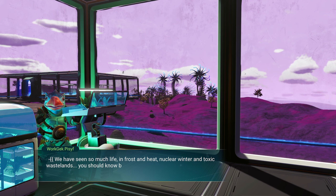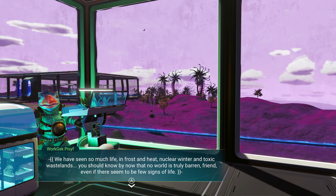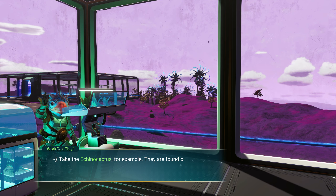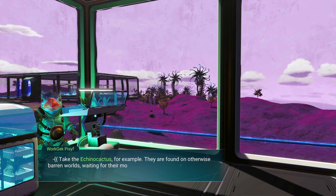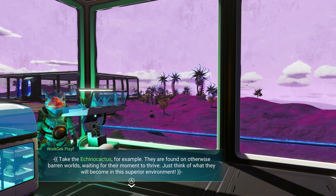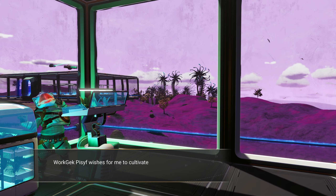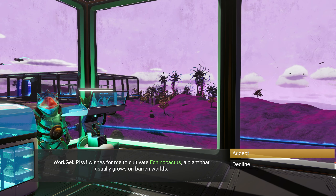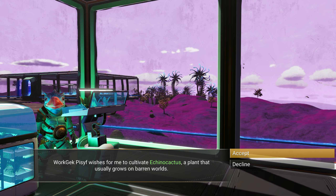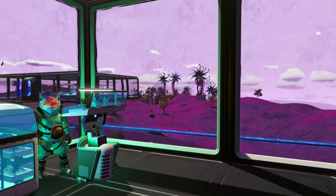We have seen so much life and frost and heat, nuclear winter and toxic wastelands. You should know by now that no world is truly barren, friend, even if there seem to be few signs of life. Take the Ekano cactus, for example. They are found on otherwise barren worlds, waiting for their moment to thrive. Work Gak PCF wishes for me to cultivate the plant that usually grows on barren worlds.